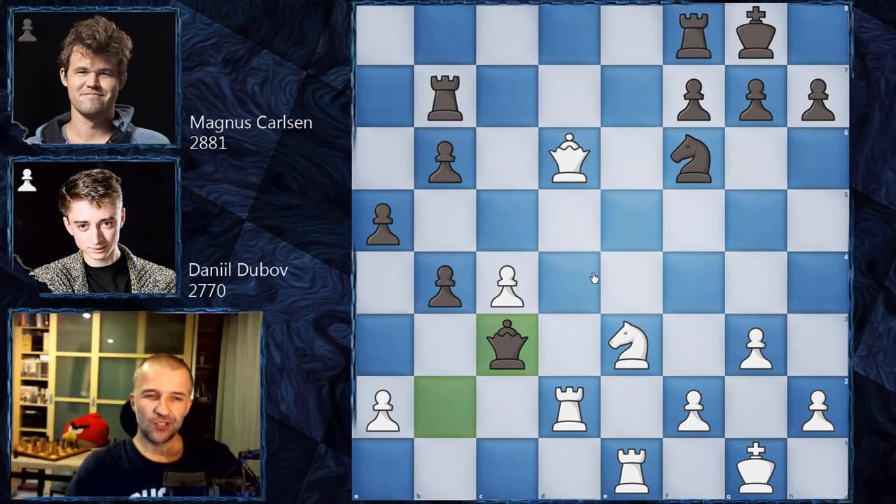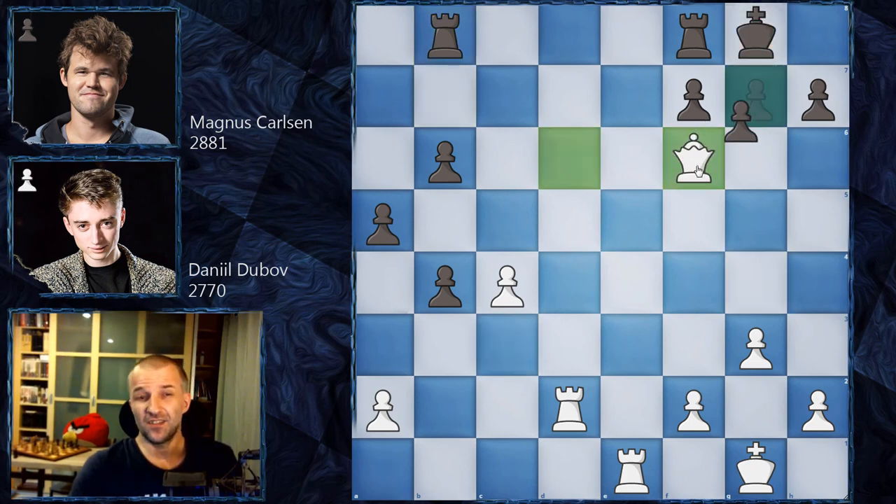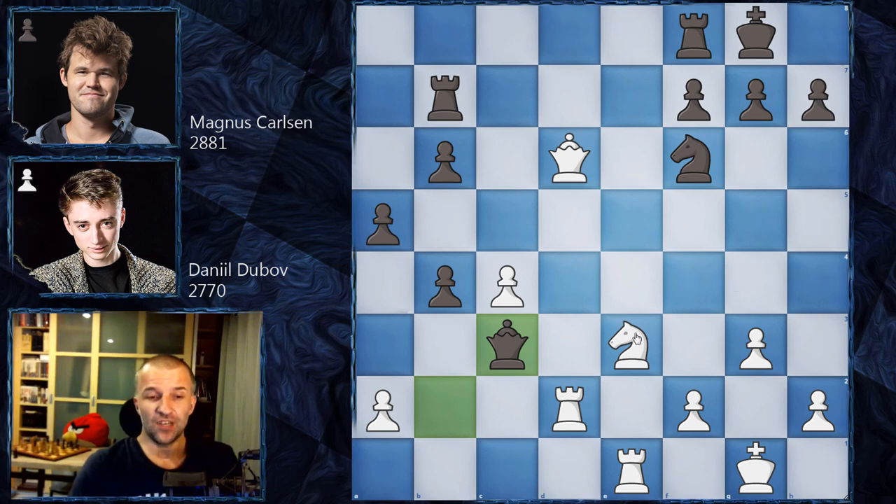If you think knight g4 is the good move here, I have bad news — the knight does completely nothing, because the queen is still covering the knight. Black can play something like rook b8 to cover the eighth rank and continue. Even if white doubles pawns it doesn't really matter; black has the better position now with three connected pawns against one. Those ugly doubled pawns don't matter much as long as kings are on the kingside. The winning move is actually knight d1!